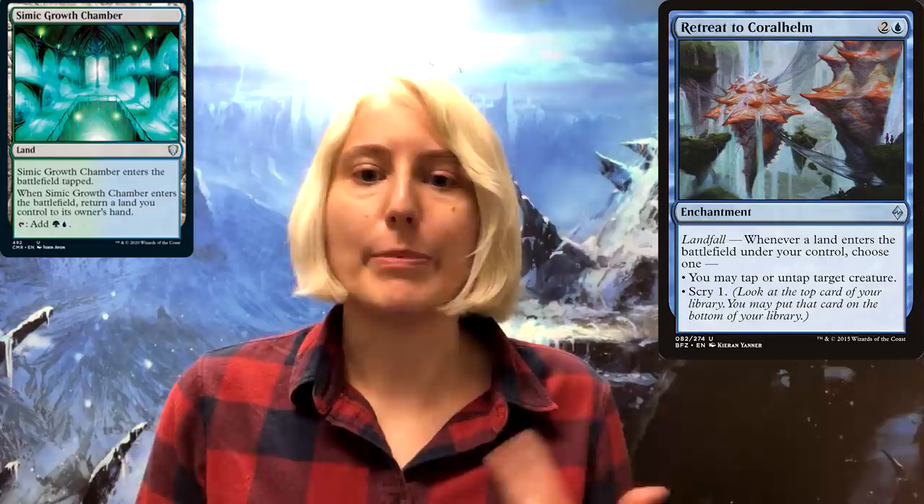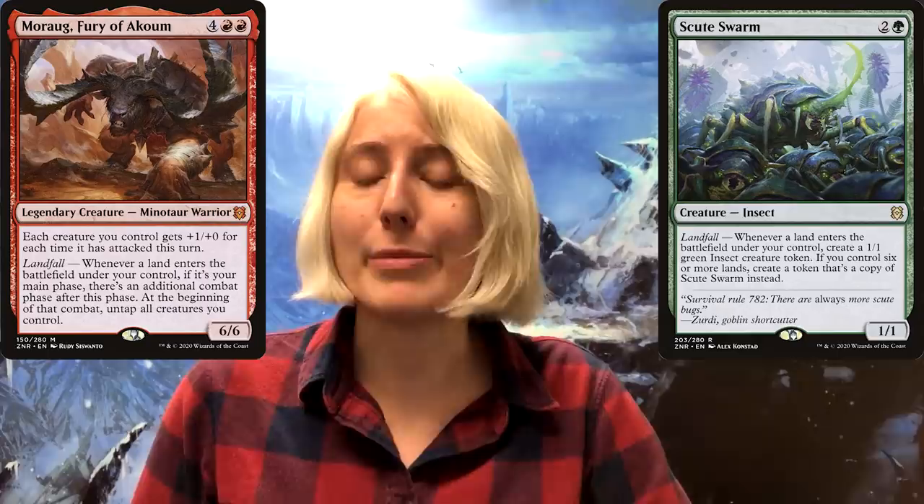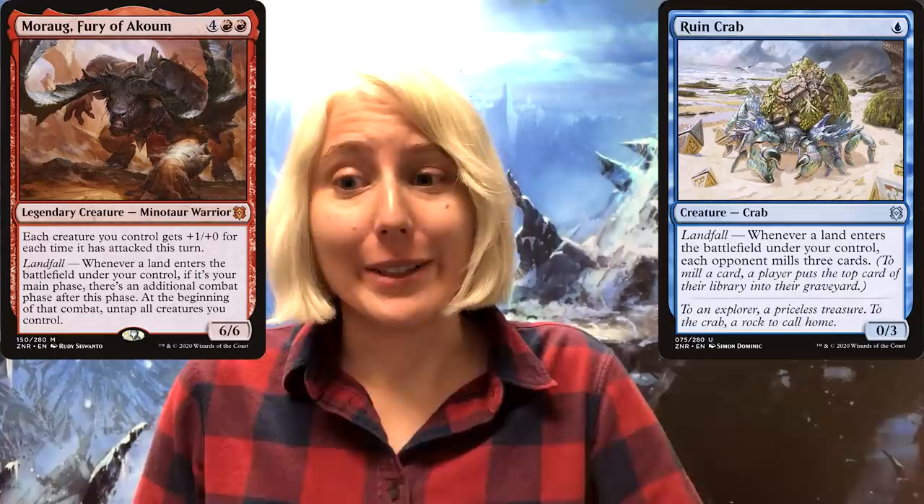The kind of deck I'd build with Averna is a ramp and landfall strategy that benefits from the card advantage you get from playing Cascade cards. Zendikar Rising and past Zendikar sets have loads of different landfall cards to choose from. Since we're playing Blue, we can do the Retreat to Coralhelm combo with the Bounce Land and Sakura-Tribe Scout to get infinite landfall triggers. So you can play Scout Swarm to make tons of tokens, Moraug, Fury of Akoum to get a bunch of attack steps, or our little buddy Ruin Crab to mill everyone out.